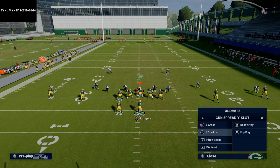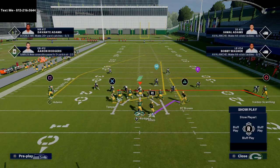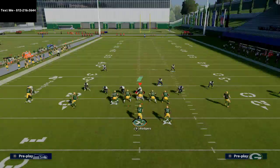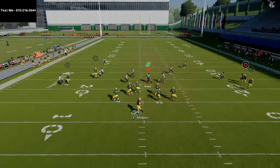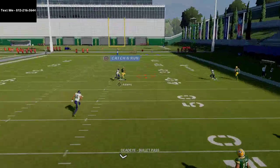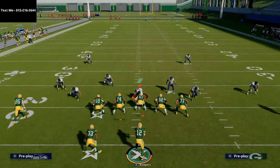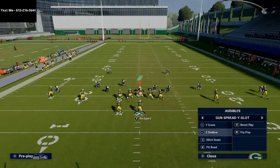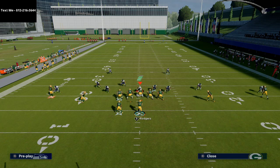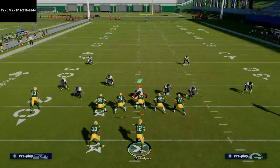What I like to do is run some type of cover four beater across the formation. That might look like something like Z shallow — if I flip the play, the post route is going to be coming from the left side. We talked about how it beats cover four. What you'll notice here is this is cover six, and you see how that deep half zone — this is why cover six is actually very good — he kind of matches Devontae Adams on that post route. The way you get around that honestly is just through route running; if you have over 90 route running you have a good route running guy there.